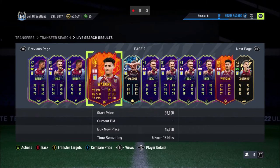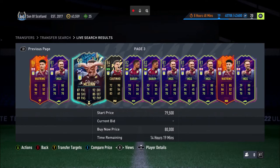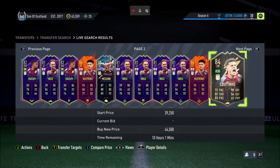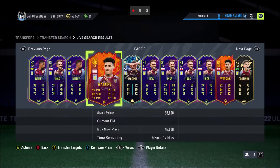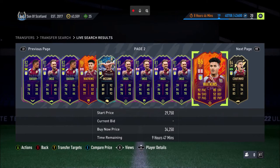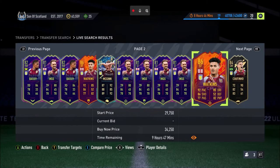We've got Watkins who we could take. Now this card looks absolutely spanking - 86 overall, 86 shooting, 85 dribbling, 82 physical, 92 pace, and he's got a hunter. I feel like I said I would take Coutinho, but we'll have a look. Let me go back to that Watkins card. Add to transfer targets - 45k. Holy shit, you can get this one for 34k. Yeah, this one's not got a hunter on it, but 34k is cheaper than 45k. We'll add that in.